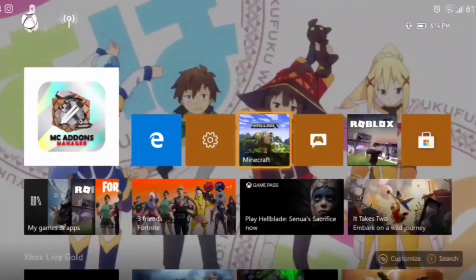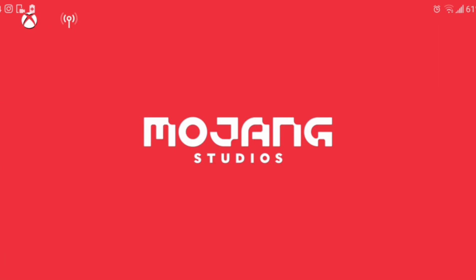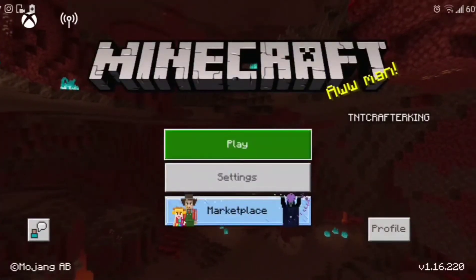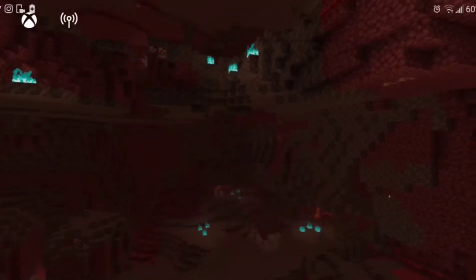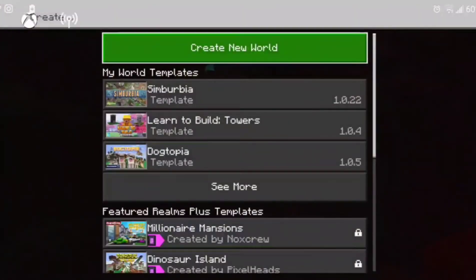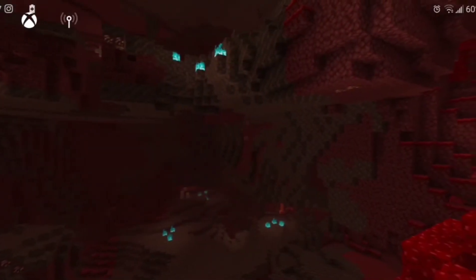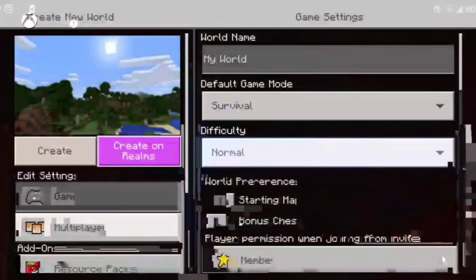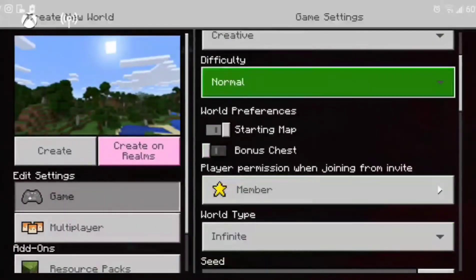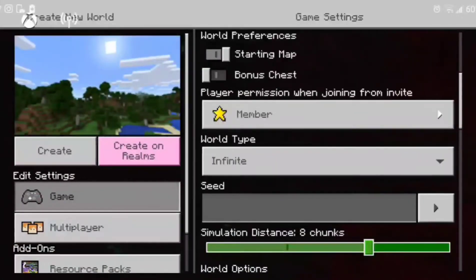Minecraft has loaded up, so let's play. I'll create a new world and add some settings — putting it on creative mode and turning on coordinates, which might be useful.